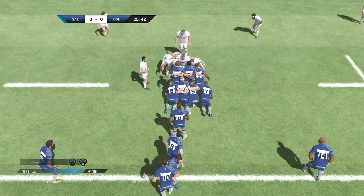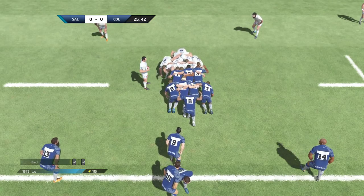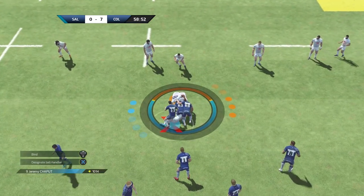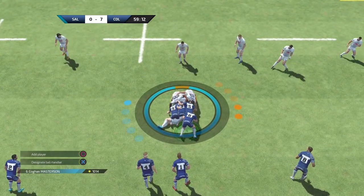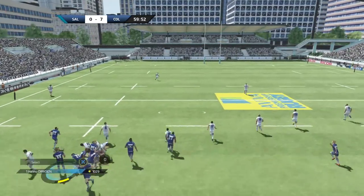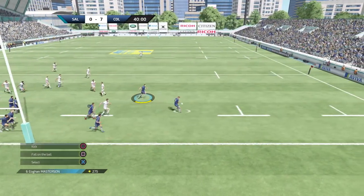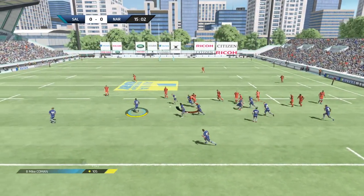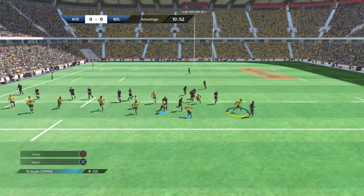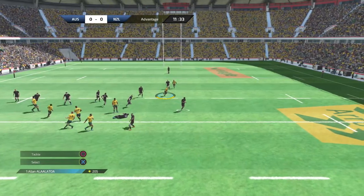Now for the gameplay. Rugby 18 simply feels slow. You'll find yourself constantly rucking the ball as you slowly progress up the field. When you try to gain territory through kicks, the kicks can only go a maximum of 30 meters, making for a very long and arduous process. When you combine this with the terrible passing mechanics and the inconsistency of passing, it makes for a struggle to keep the ball in your possession. You'll find yourself frustrated as you attempt to pass the ball out wide, only for the first receiver or someone completely off target to take the ball instead.